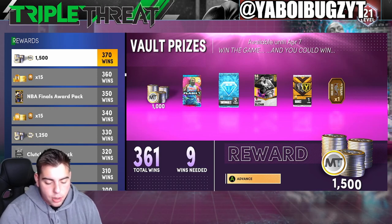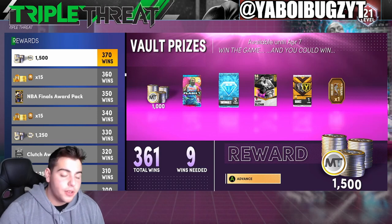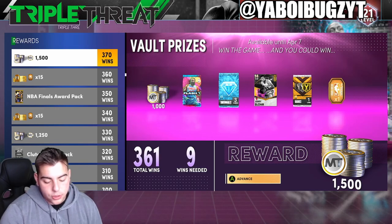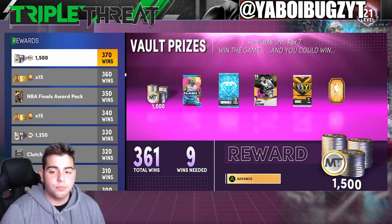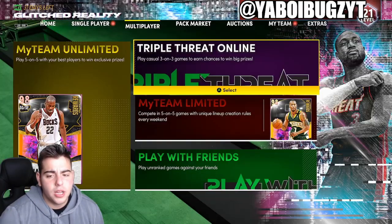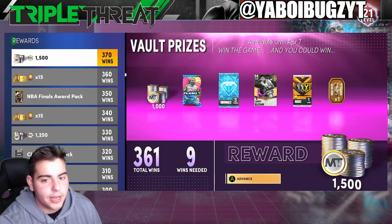He's good at defense — 95 perimeter, 90 steal. Amazing at shooting; he has Hall of Fame deep range. This card is pretty goated. He is a power forward slash small forward, so that's pretty cool. We're going to have a new vault player, possibly a new TTL guy, and also a new vault player on Single Player Triple Threat. That is how you get the free Galaxy Opal.